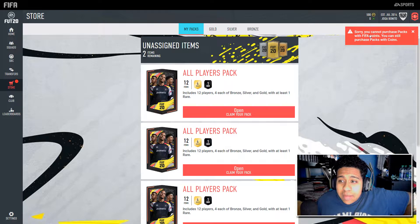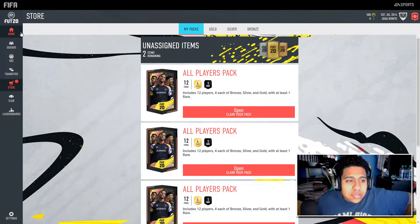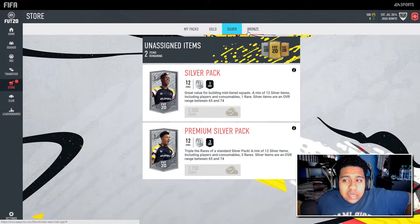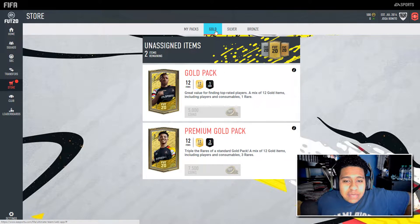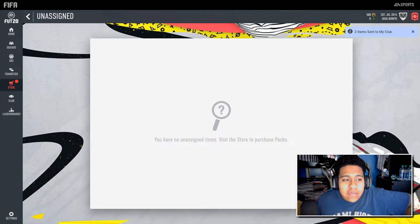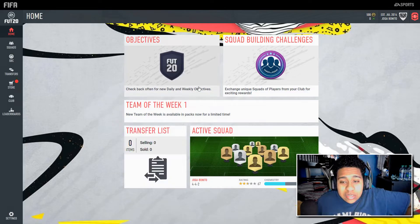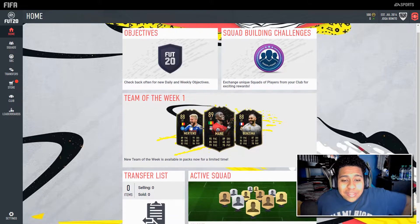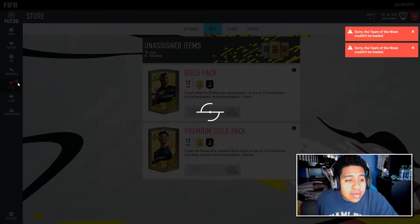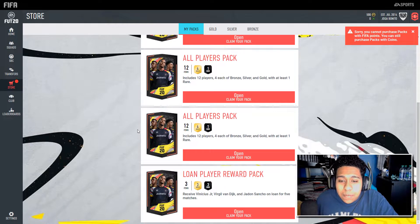I purchased FIFA points to open up some packs, but it looks like it won't let me transfer them over in the web app. Looks like we're going to have to wait until the game fully releases. Let's take a look at the Team of the Week — apparently you can't load that up either. I'm not sure what I can actually do in the web app, so let's just open up some of these packs.